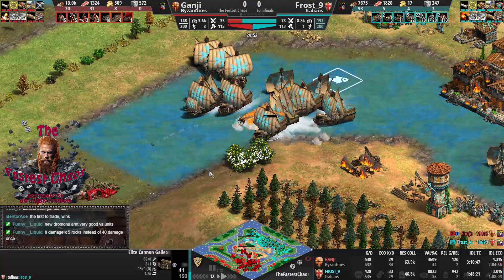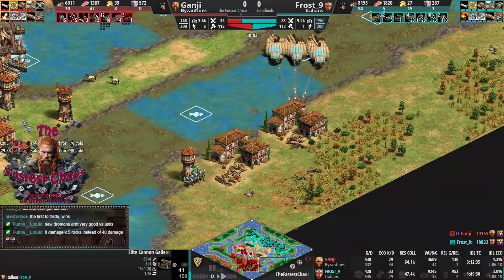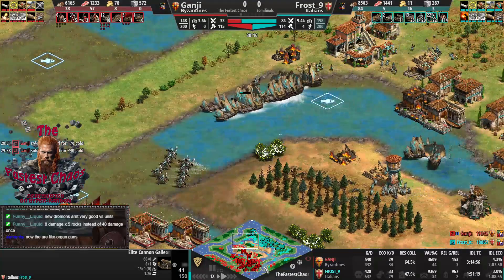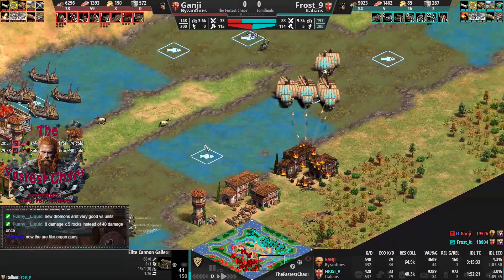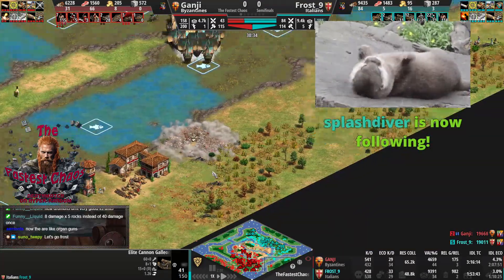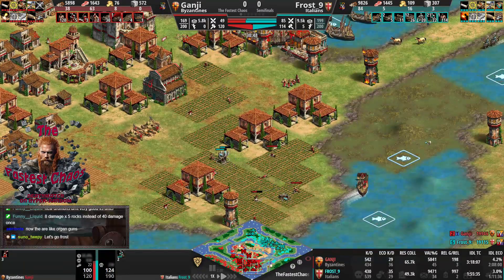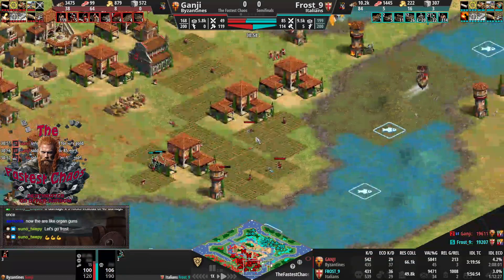They seem a bit better with ships but worse versus land units. Maybe they're just worse overall. Ganji is on 140 pop now and has no food and no gold in the bank. Dromons are that expensive. Frost made a nice raid on the right and killed all the woodcutters. Both are transitioning away from gold as nobody has found the trade. I think raiding with Hussar is a win condition for Frost, because on water I don't think he can win.